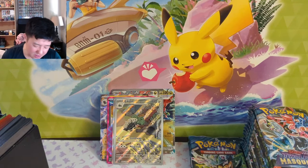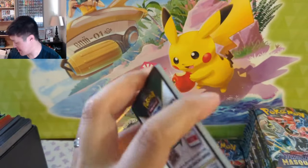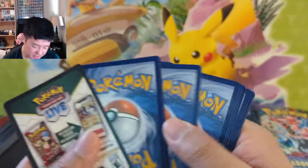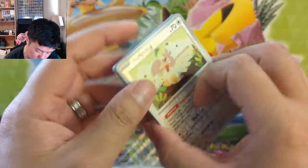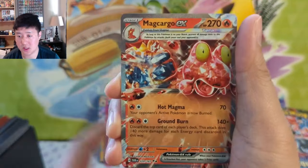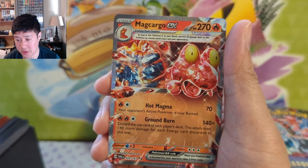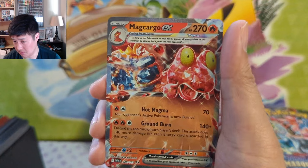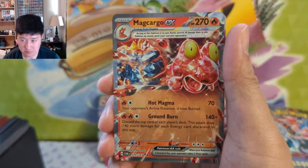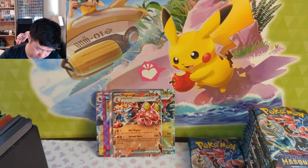I'm curious — let me know what your thoughts are about the special illustration rare of the various Ogerpons. We got Farfetch'd, a Slugma, into a Magcargo — 140 damage, discard the top card of each player's deck, that takes 100 more damage. Wow, that's pretty cool — it could require some setup but that's a strong attack.